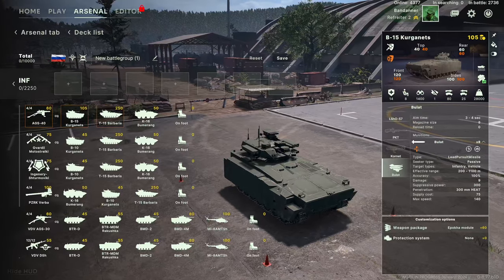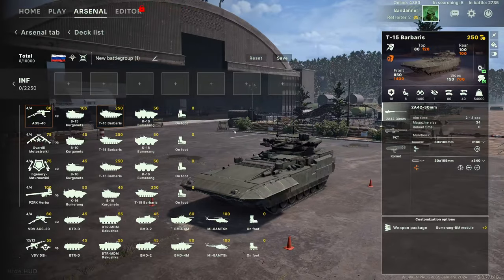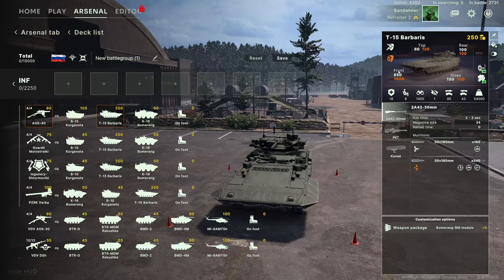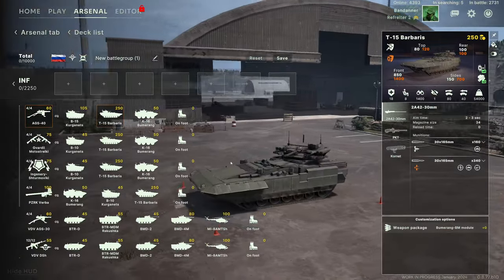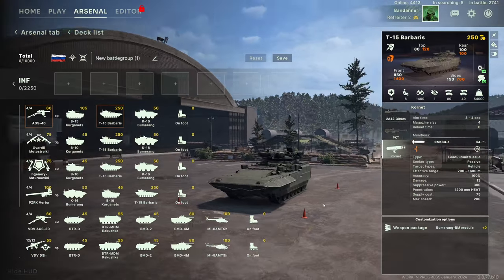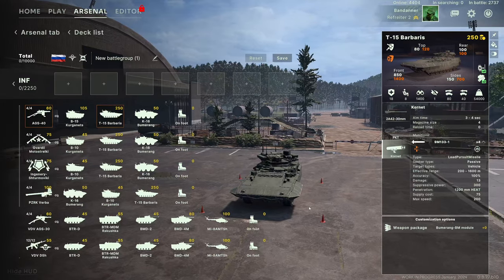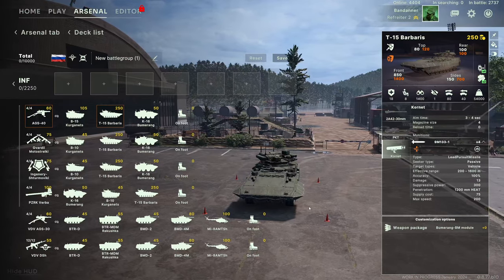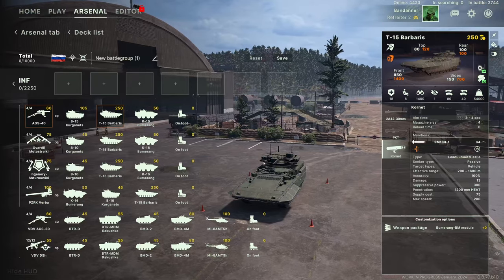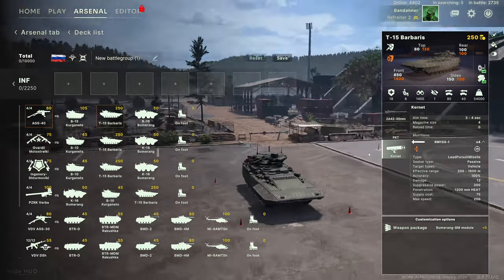Next up the T-15 Barbaris. Don't be fooled — it's a tank. I know it's a transport, but it's basically a tank. Look at the armor on this thing. The front armor is better than some top-end tanks. It doesn't have a big tank cannon but it has a 30mm cannon and Kornet missiles. If you see someone playing a Russian deck and they're playing meta, I promise you they're going to have a load of T-15s in it. Even the top armor is 80 and 120 — it's going to take a lot of punishment.